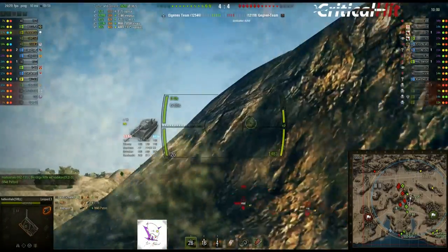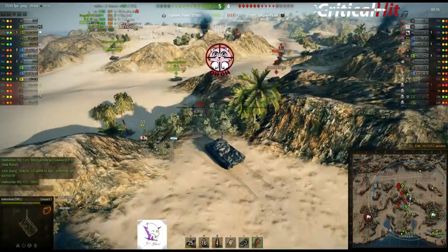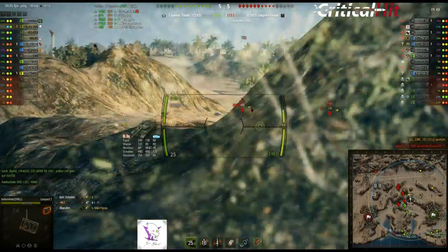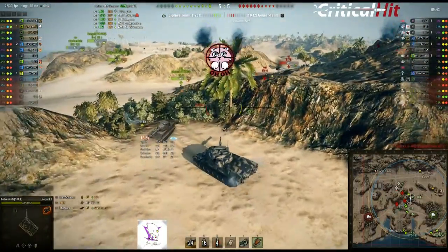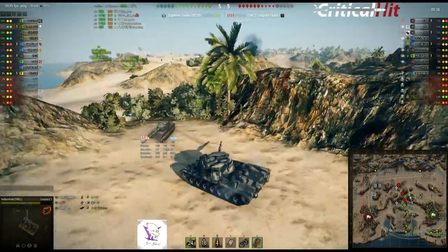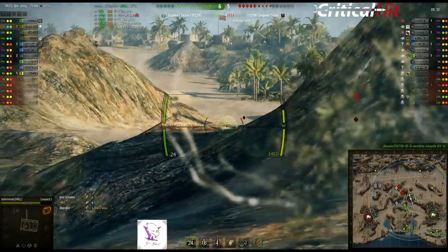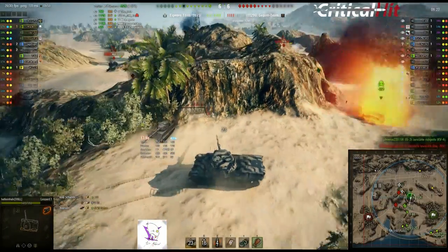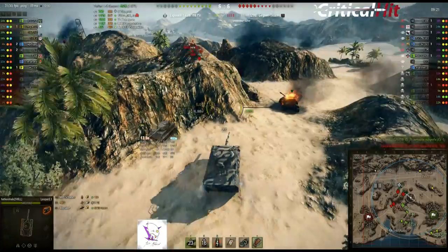E-75 hat noch 1000 HP. Da kann er jetzt noch den 121er rausnehmen - wunderbar. Man sieht, der Leopard ist schon bei 4100 Schaden. Die Luft wird wirklich immer enger: die IS-7 ist mittlerweile passé. Jetzt steht ein Object hier oben und versucht gegenzuhalten - sieht aber auch nicht mehr gesund aus. Hat Glück - man hat den T-100 gebounced. Die Kommandantenluke: der ist einen Millimeter vorher eingeschlagen. An E-75 oder Tiger II bounced man mittlerweile ganz gerne mal ab - das klappt echt ganz gut.